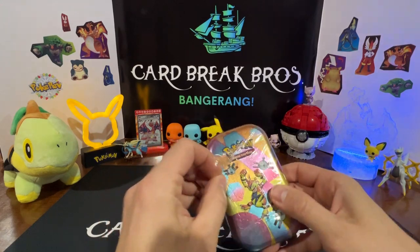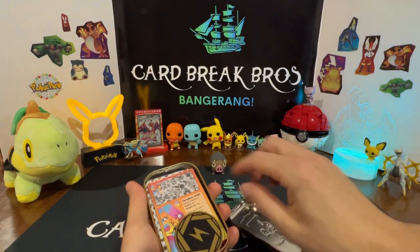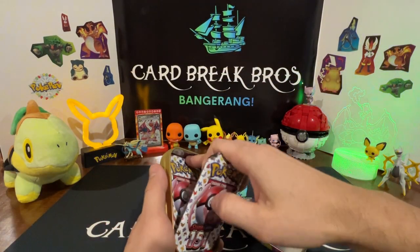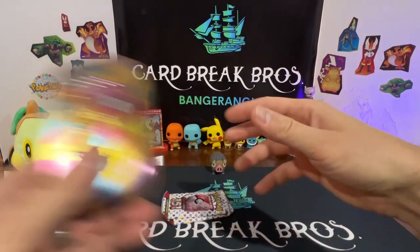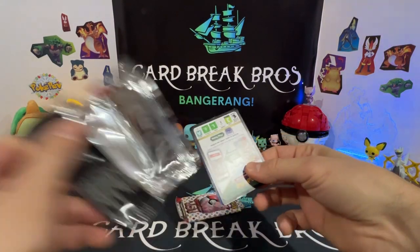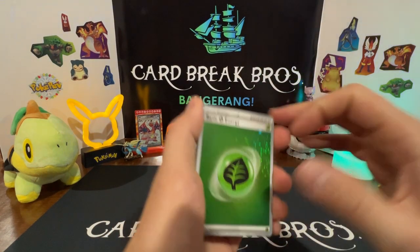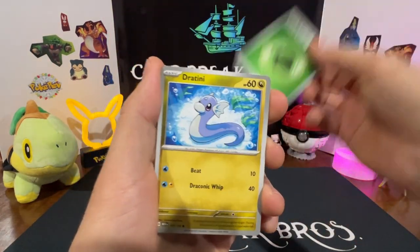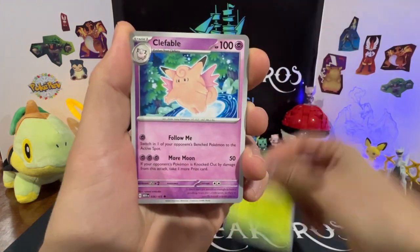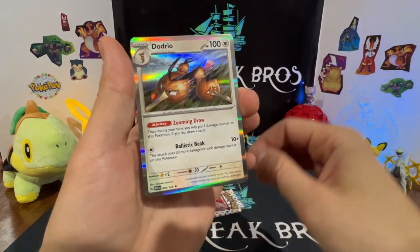Alright, final tin for this team — Electabuzz. Is he gonna pull out the win for this team? We'll find out. Electric coin. Here we go, Electabuzz tin — Electabuzz is gonna have to pull out some serious hits to get a commanding lead here. Special illustration would be sick! We got that Leaf holo — nice. Dratini, Bulbasaur, Growlithe, Geodude, Gloom, Clefable, Dugtrio, Ponyta — reverse Ekans, reverse Dodrio — into a Dodrio holo.